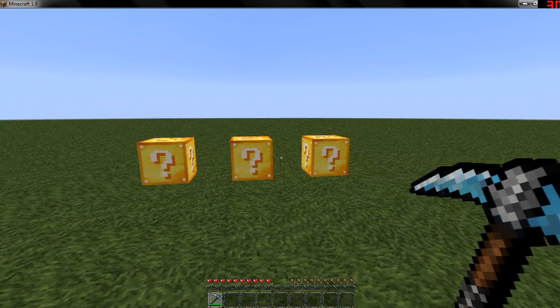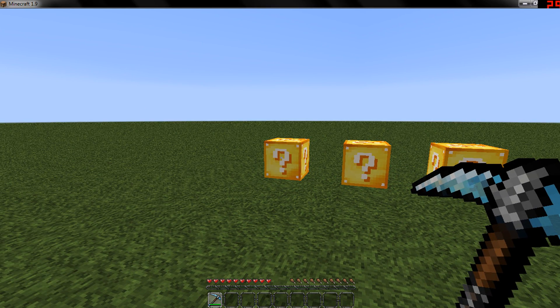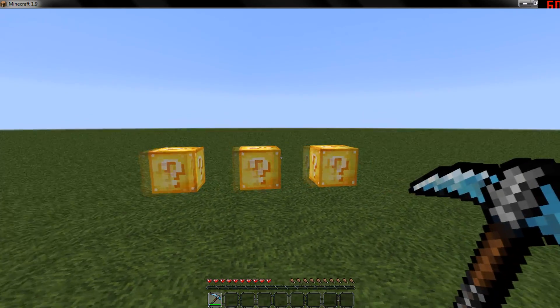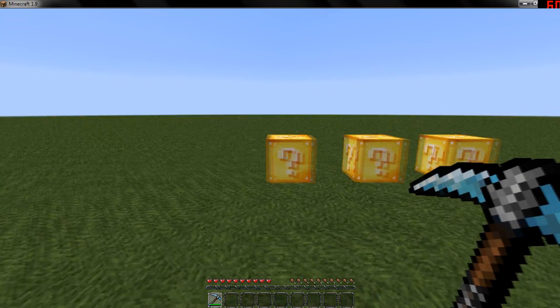Now there's three different types of LuckyBlocks. One will give you just mediocre things, one will give you great things, and one will give you whatever you don't want to get. I put out three of them here, one of each. I can't remember which is which so let's just try and see what we get.